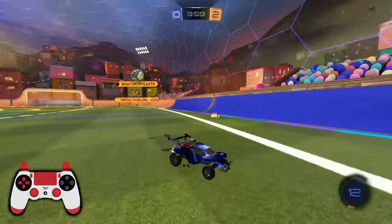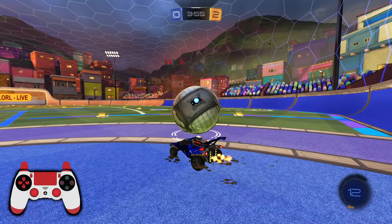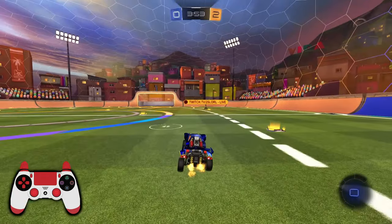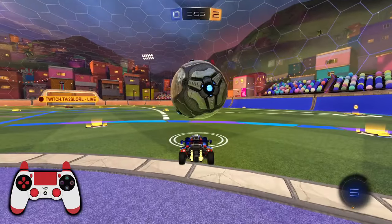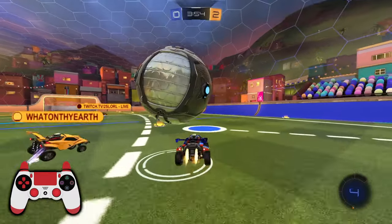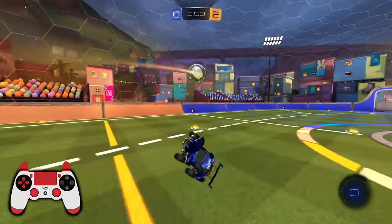Another very important point about this play is watch how I retain possession after the touch. You can see I am not hitting the ball away and I am not panicking — I am keeping the ball close to me as much as possible. In this situation, it's very difficult to make a play because I only have five boost, so I decide to flick it so it's out of midfield and more safe.